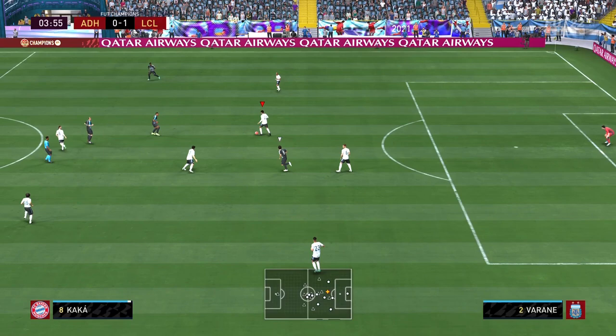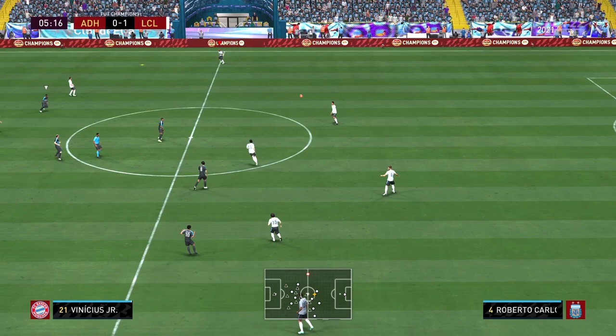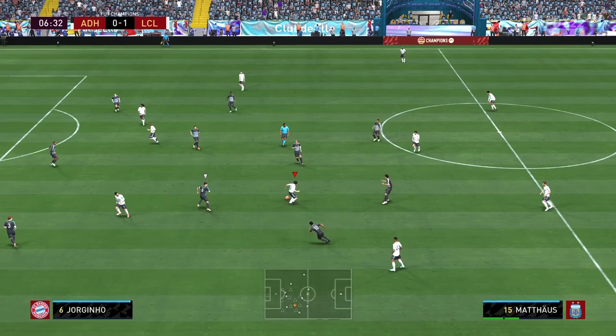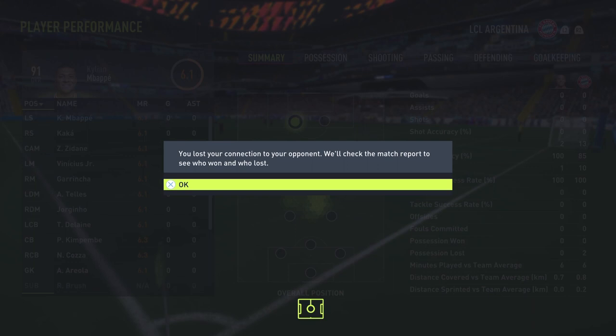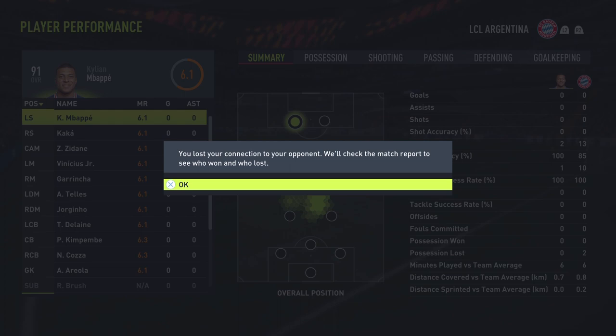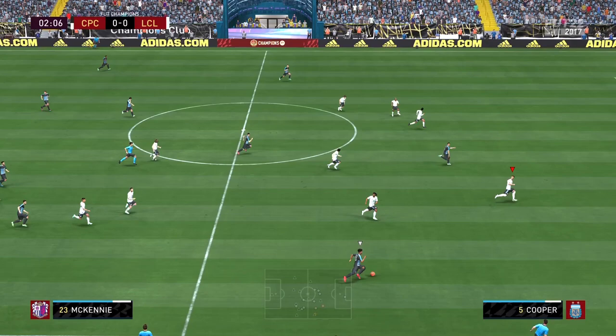Game number one in FUT Champs. We get an interception already and managed to score in the first minute. Liam Cooper gets defensive highlights right away. We get a phenomenal crossing highlight to Roberto Carlos. After a goal by Messi — I stayed quiet thinking he was offside but I'll take it — we get a quick rage quit. Cooper got the only defensive highlight of the game, so let's move on to game number two.